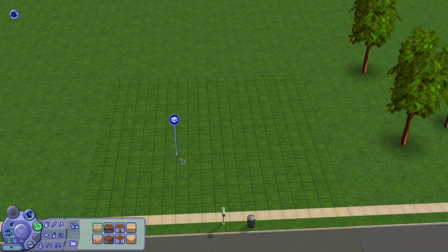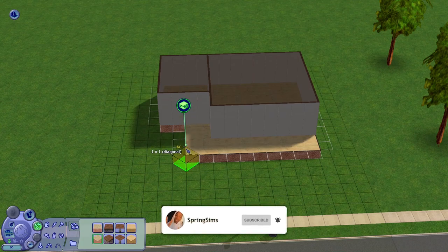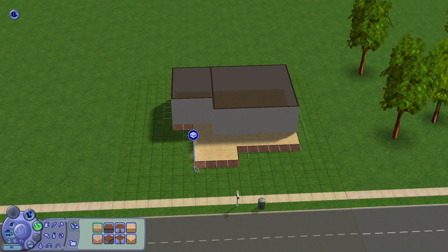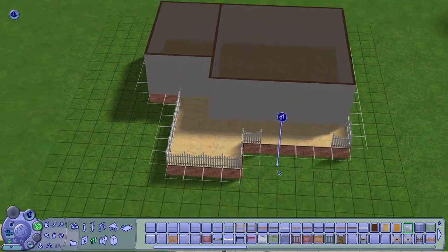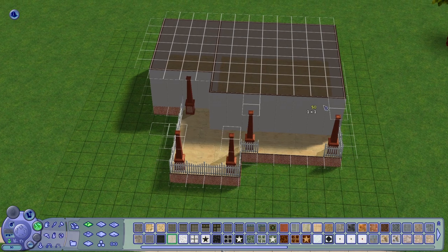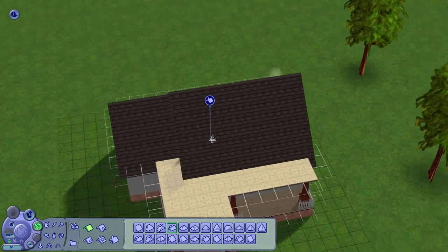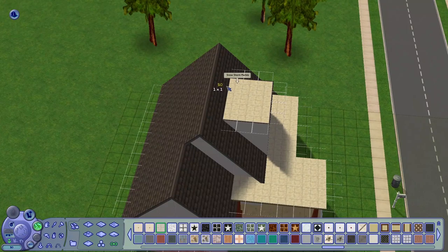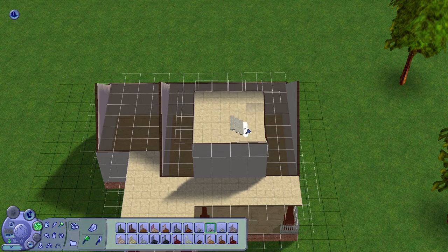Welcome back! Today we're doing a brand new Sims 2 speed build — probably my favorite build I've done so far in Pleasant View. A couple of months ago I built Dirk Dreamer a new home because he recently graduated from Sim State University. He bought a fixer-upper he's currently renovating, but he doesn't have much money — he's a broke college graduate, and I can relate.